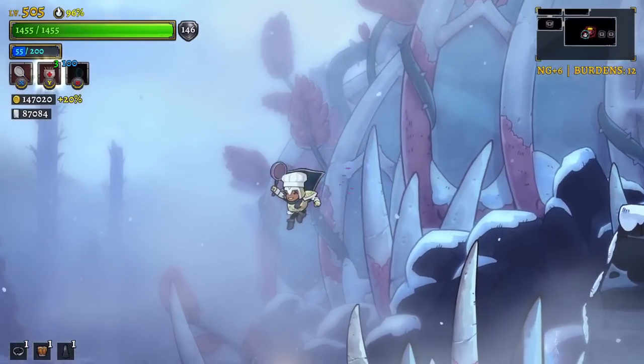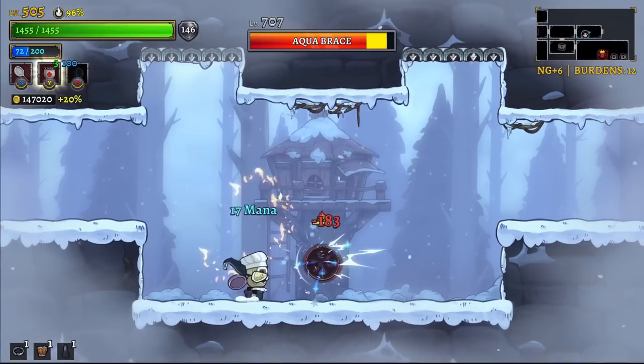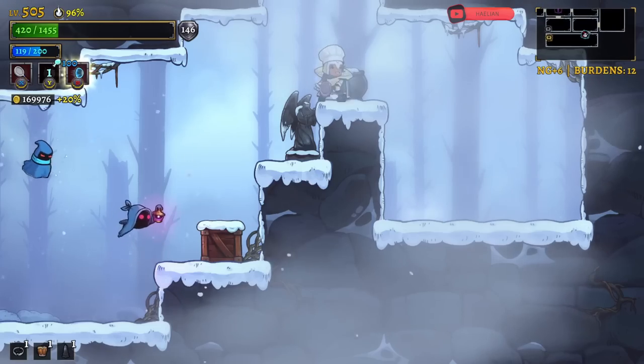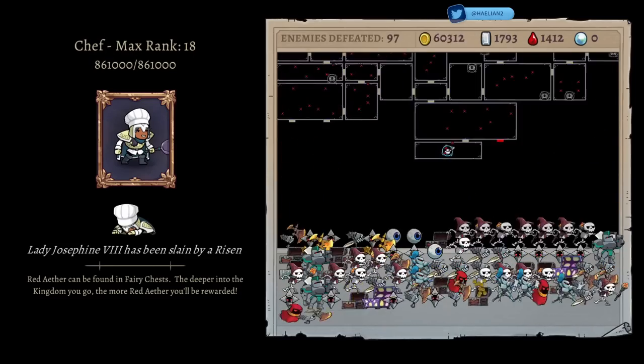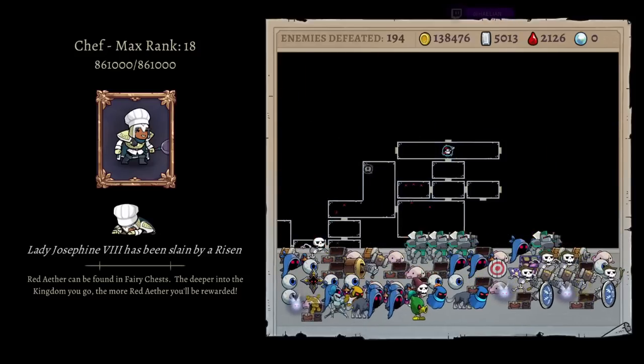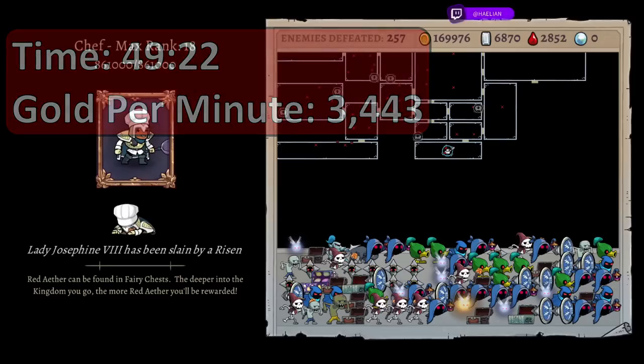We're just looking for some money - looks like we might be able to finish this third area. At that point I'd almost want to consider taking a stab at the first boss to see if we could beat it. It looks like a zombie got us at the last minute. That took about 45 to 50 minutes - we cleared almost the entire third zone and got 169,000 gold, 257 enemies killed, no bosses. That's almost 200k per hour. Let's do another run and I'll give you the more ideal setup.